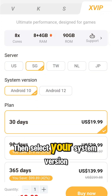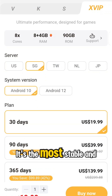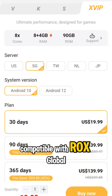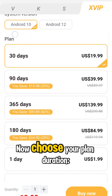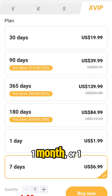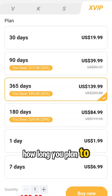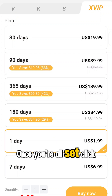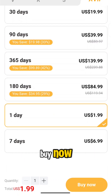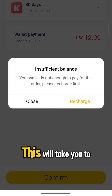Then select your system version — we recommend Android 10, as it's the most stable and compatible with ROX Global. Now choose your plan duration: one day, one week, one month, or one year, depending on your budget and how long you plan to play. Once you're all set, click Buy Now.